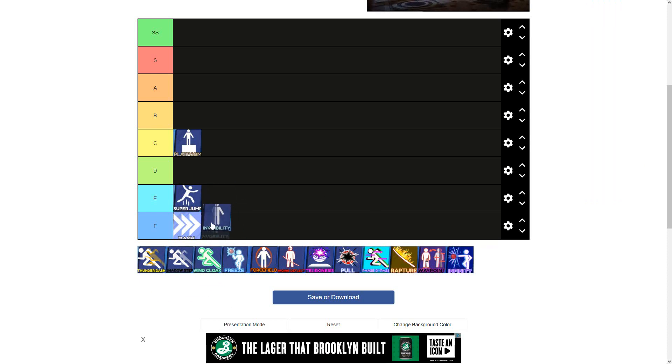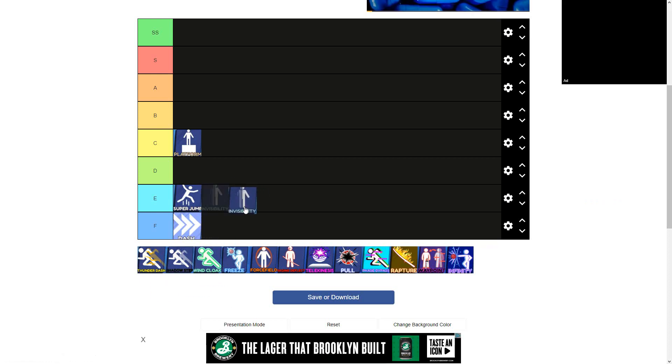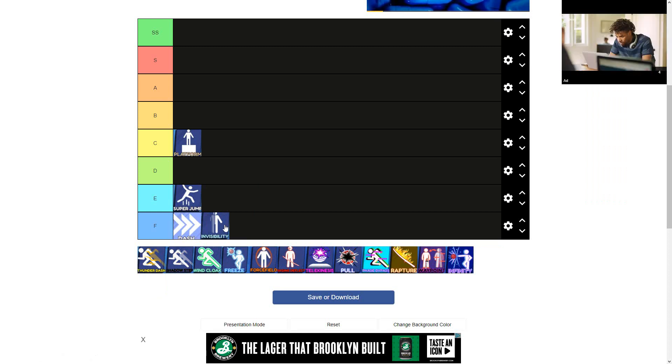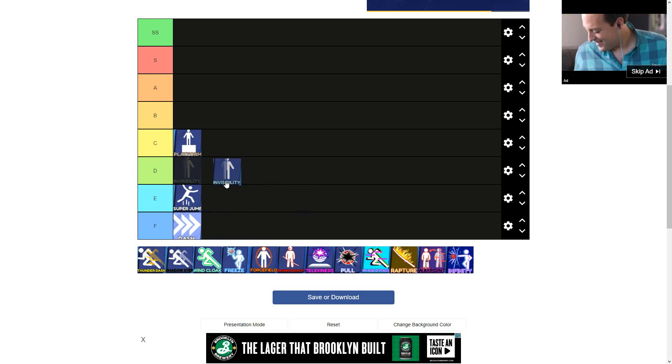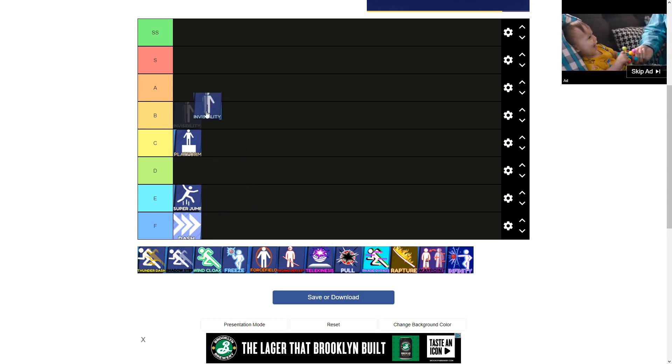Next up is Invisibility. Based on people using it, I would put it in F — but we're going higher than that. No offense to people who use Invisibility, but you've got to stop using it. You might as well just sit in a corner and do nothing if you're going to use Invisibility, because it's just not the best skill to use if you're trying to get really good at the game.